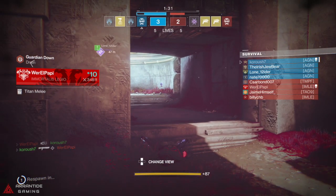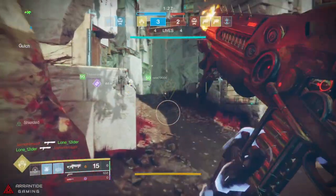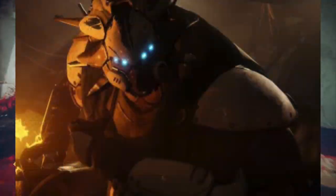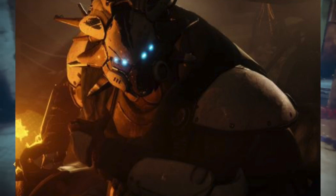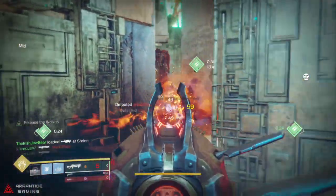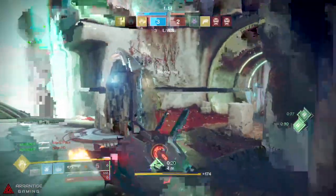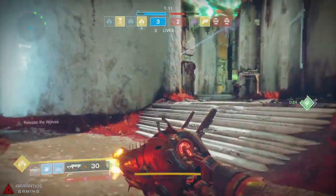It revolves around more than just RNG. You must go see your Spider at the Tangled Shore and get a few of his bounties. If you pay attention to these bounties, you usually find them involving needing to get a wanted enemy.